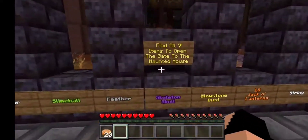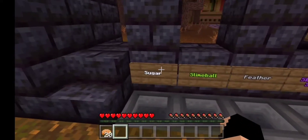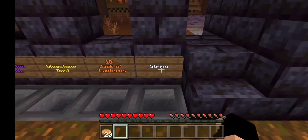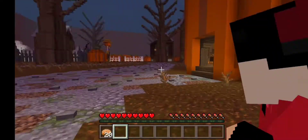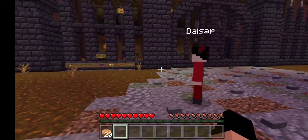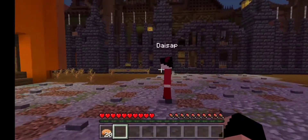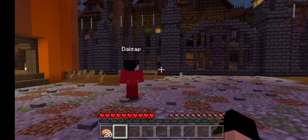Oh, there's more signs. Find all seven items to open the gate to the haunted house: sugar, slime ball, feather, skeleton skull, glowstone dust, 18 jack-o-lanterns, and string. Three people only did all of this. Yeah, there are some really talented people out there.